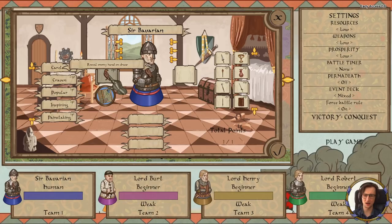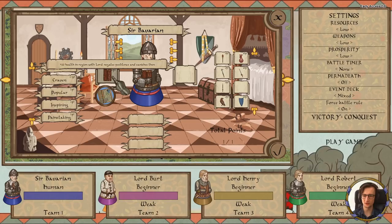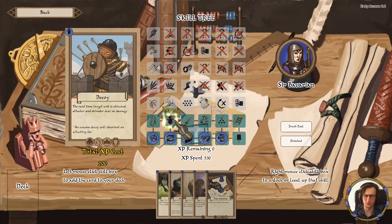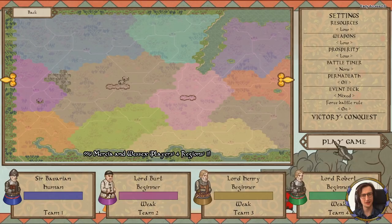You can make your own character. Look at me — this is Ser Bavarian. I have a falcon that reveals the enemy hand when in battle. There are quite a number of items to choose from. I also have a deck that influences what bonuses my units get in battle. I'm going to skip the deck building part because I haven't played enough to be good at that aspect of the game.